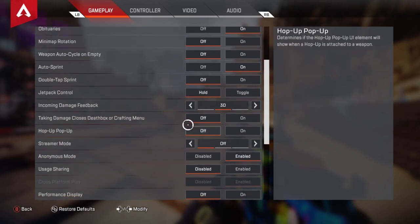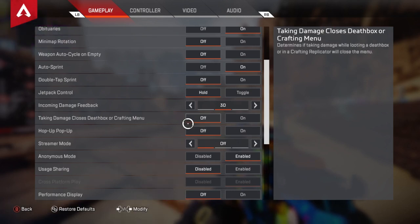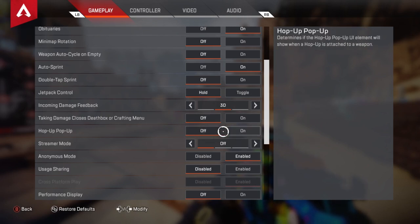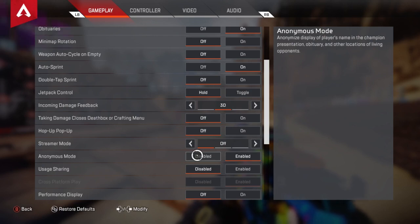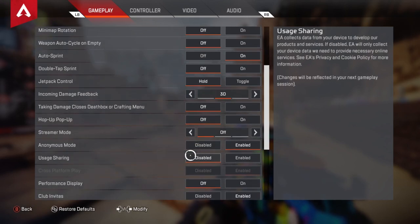Taking damage closes death boxes or crafting menu — I have that off because it's very nice for shield swaps. Hop up popup I had on but it got annoying, constantly displaying select fire info on the screen. Streamer mode I have off but I'll probably turn it on. Anonymous mode I have to have on — otherwise I get targeted and I hate it. Usage sharing I just disable. Performance display I have off — it's just like the minimap, unnecessary stuff on my screen. Club invites I keep on because it's rare but nice to have.